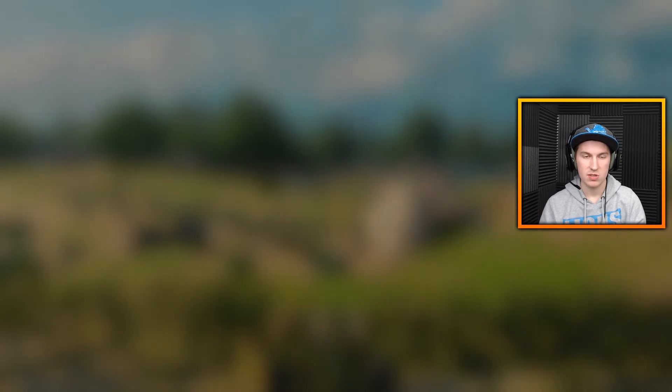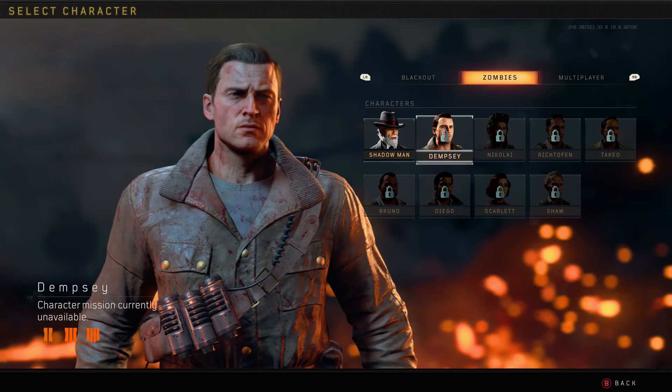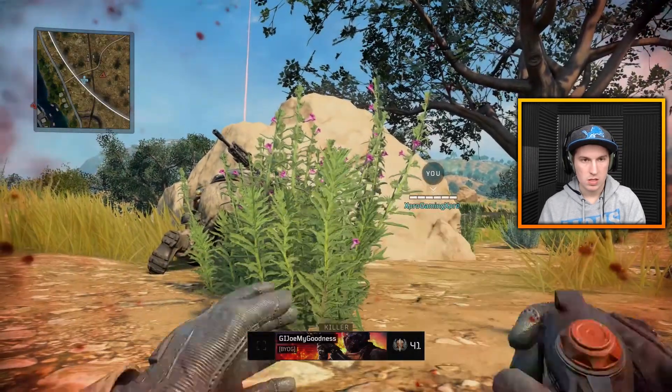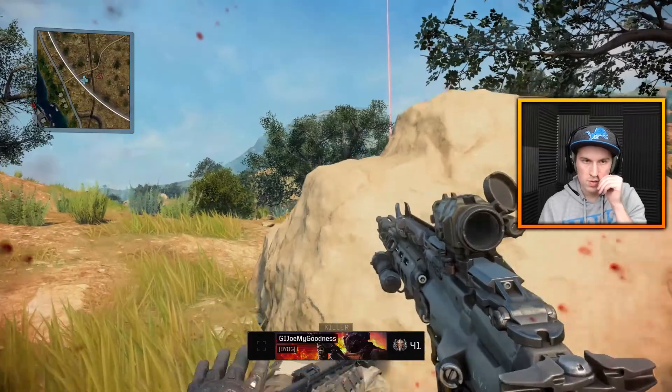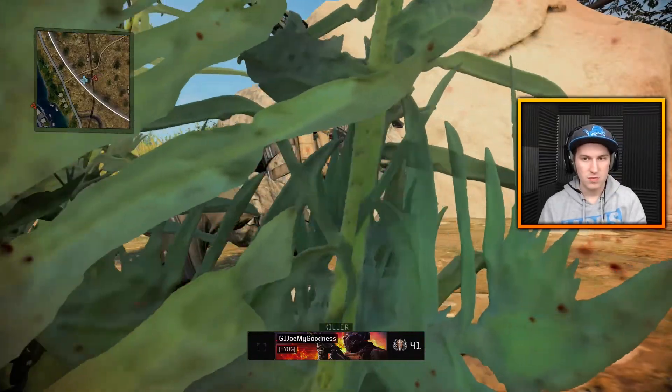The first character we're going to take a look at as to how you unlock is Dempsey. There are also going to be timestamps in the description so if you want to unlock a specific character you can click on that link and go to that specific timestamp. Dempsey's character mission item is a Juggernaut bottle.